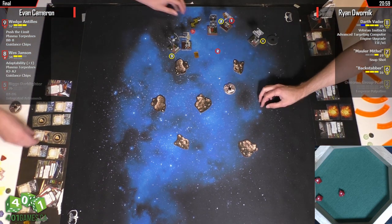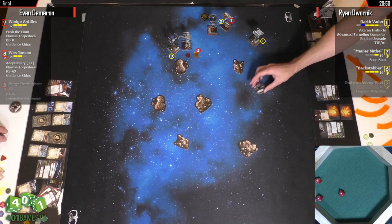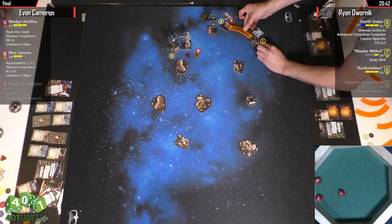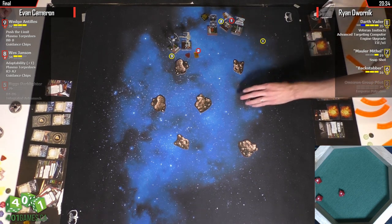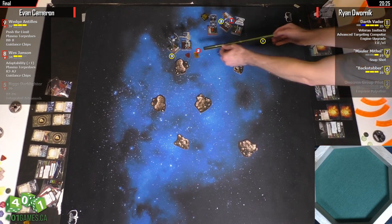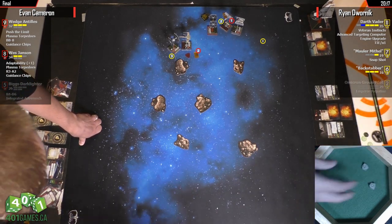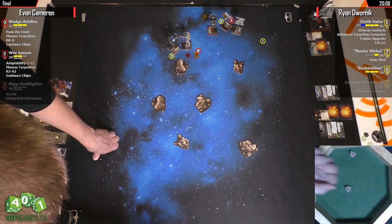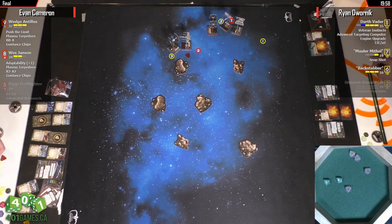The question is what was Vader doing — Vader two-banks and bumps into Wedge. He was going to bump into Wedge no matter what. Had Wedge managed to bump into Mithil, Vader still would have bumped into Wedge and neither would have been able to shoot. Vader's going to shoot range two into the back of Wes — for one hit, one evade. Wes has no shot. Wedge gets a shot at range one against Mithil — target lock has been sitting there. That is a dead TIE Fighter. Pew pew.